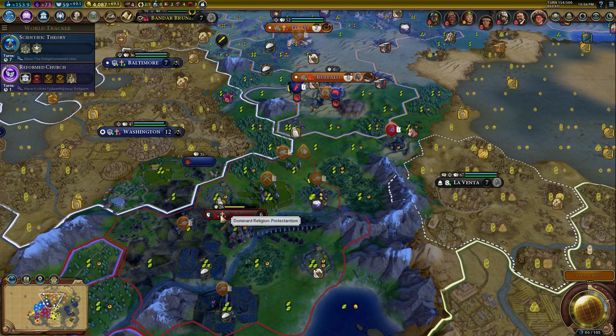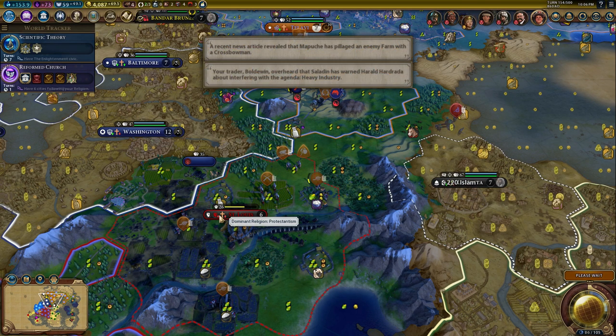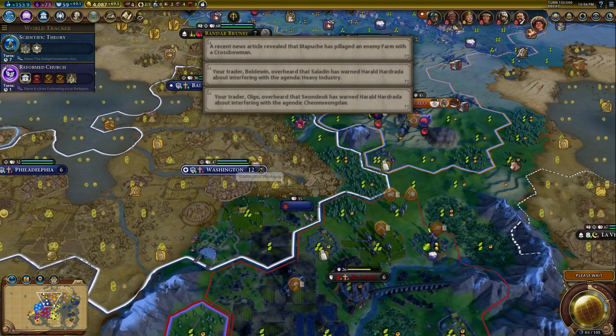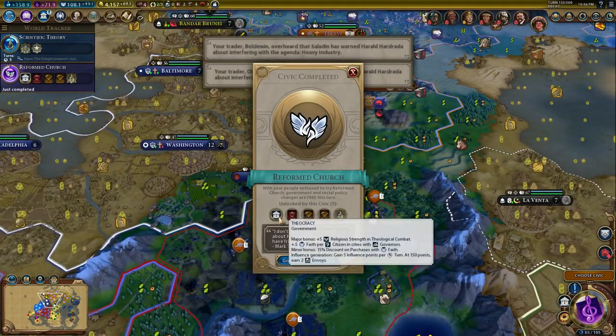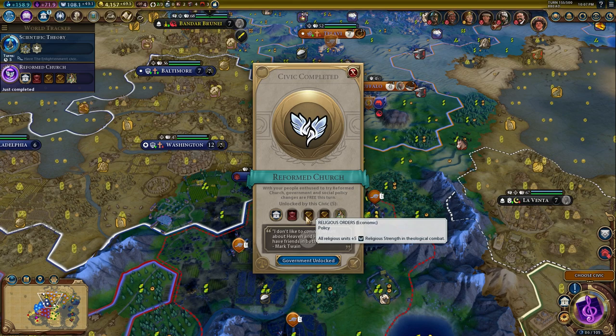The St. Louis issue - I don't know exactly how we are going to fix this because I'm sure once I take it, it is going to rebel again soon. There is no way I am able to keep it happy right now - I just can't. So I don't know if this is really any use besides free experience. I probably need to take Baltimore and Washington first and then it will help. I don't like to connect myself about heaven and hell - I have friends in both places.